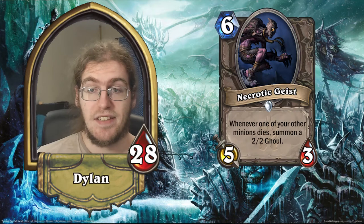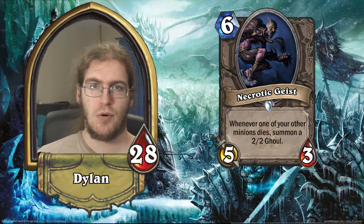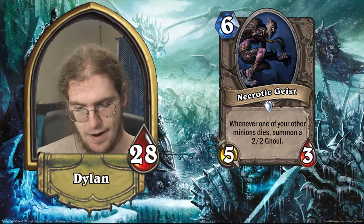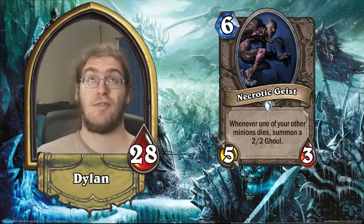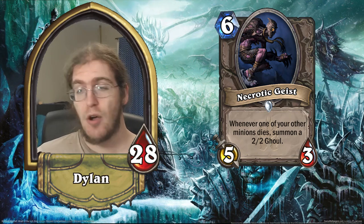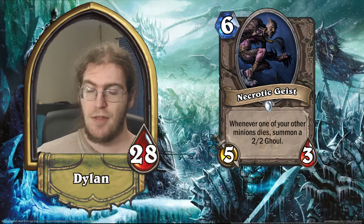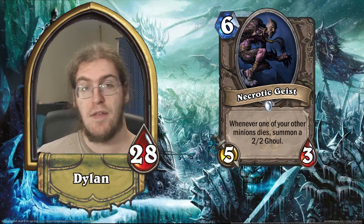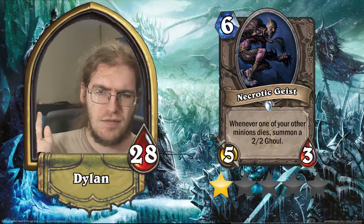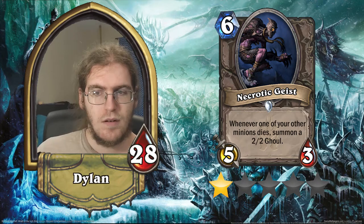Necrotic Geist — this is a six mana 5/3, and whenever one of your other minions dies you summon a 2/2 ghoul. This card is absolute nonsense garbage. Cult Master is a 4/2 for four that gives you the much more valuable effect of drawing cards and she doesn't get played. So there's no universe in which a 5/3 for six gets played. What's going to happen is you play this, they trade a 3/2 into it, frost bolt it, you lose six mana and then you lose the game. This is an unmitigated one star card — complete nonsense, utter garbage. Dust it. Don't look at it. Pray you never get it. It's terrible.